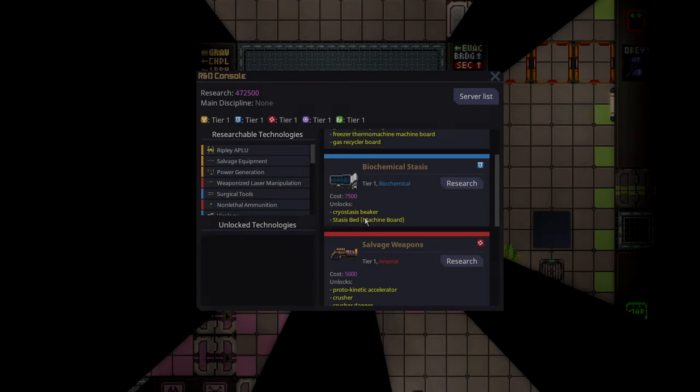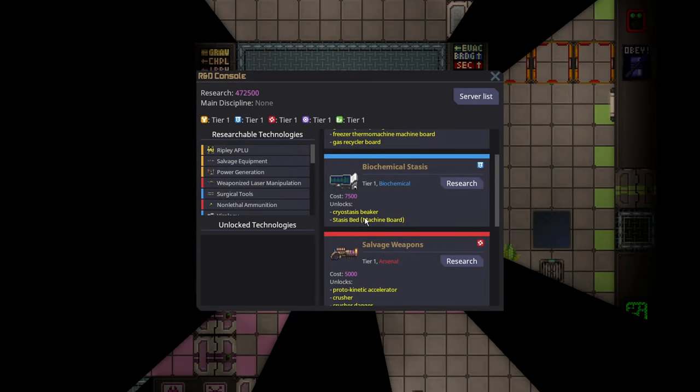Cryostasis beakers are unique beakers that only mix reagents when the beaker is tossed. This has many offensive applications and some defensive ones. To get cryostasis beakers, you must research biochemical stasis, which is a tier 1 biochemical research. In this example, it's literally the first thing I could unlock.